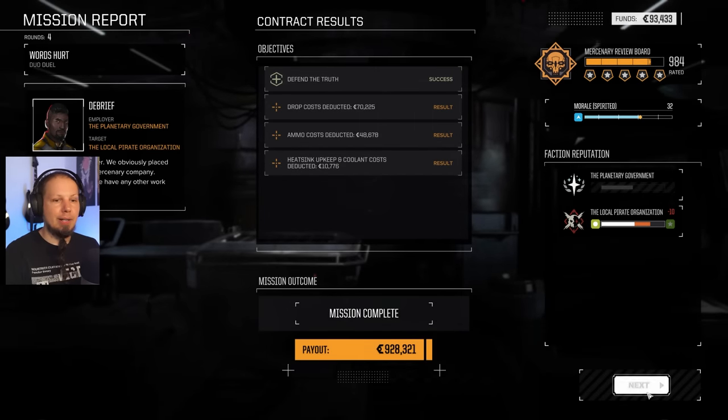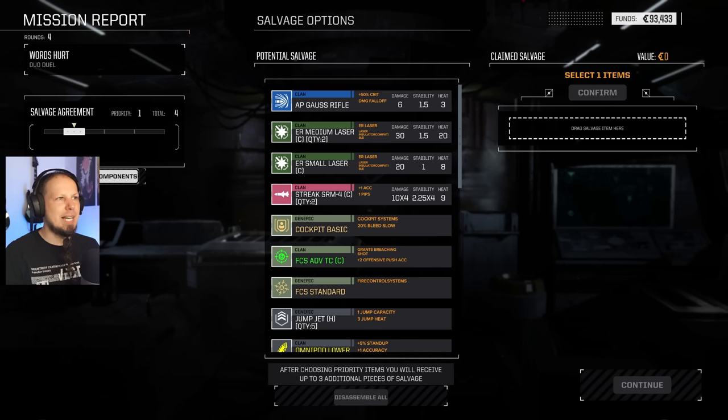We got a million C-Bills — that is fantastic! We're going to hire Tanker — that's important. Then we're going to play another one. I also want to bring the King Crab to the battlefield. Oh, that was just my WhatsApp notification.